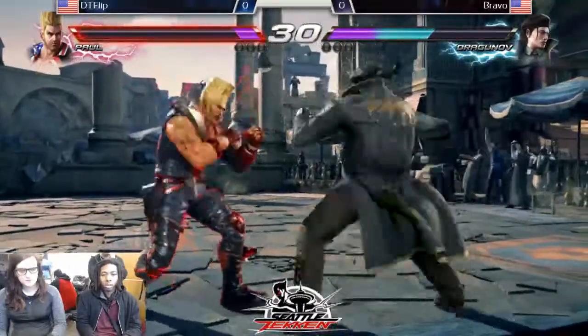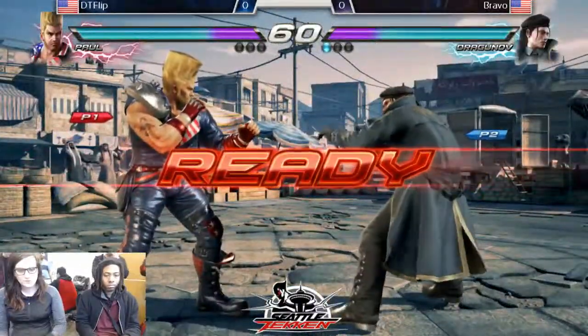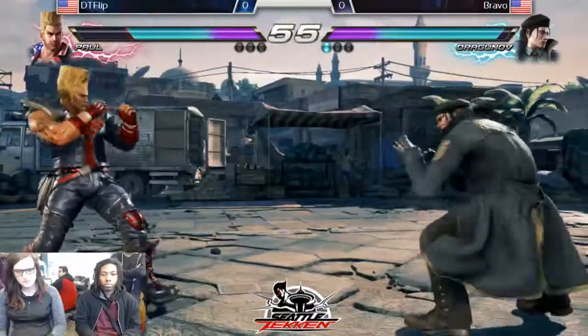All up against the wall right now. They switched positions, but Johnny got the KO. I think down-2 is one of Dragunov's best moves. It tracks. It's so quick and kind of hard to see coming.